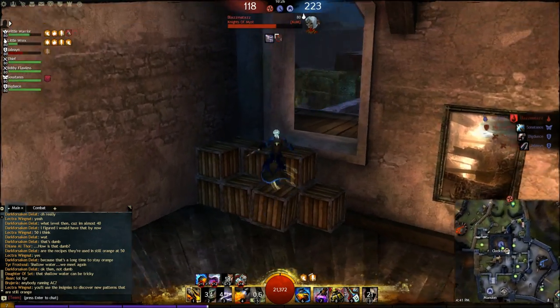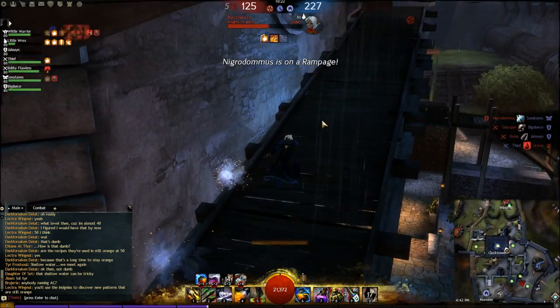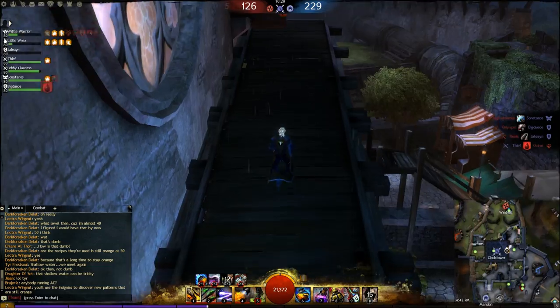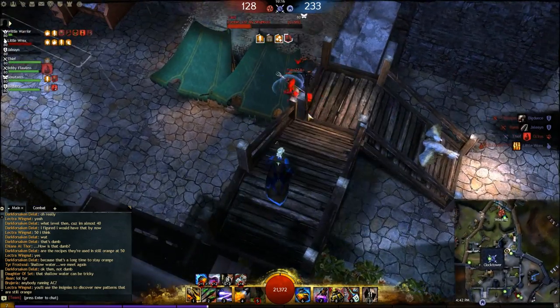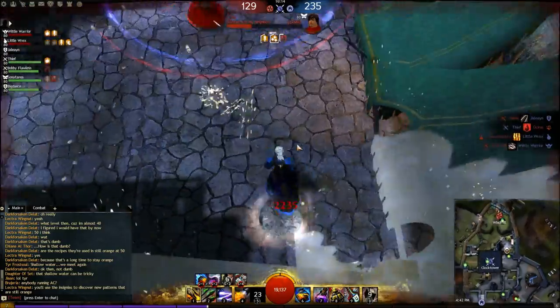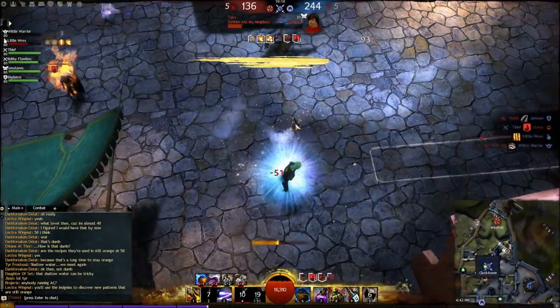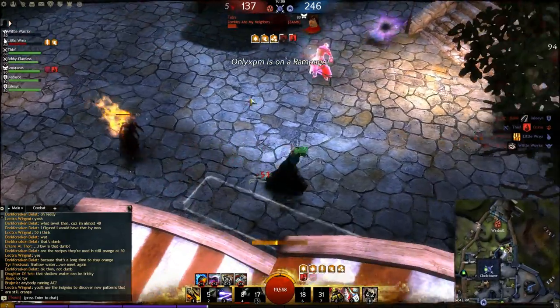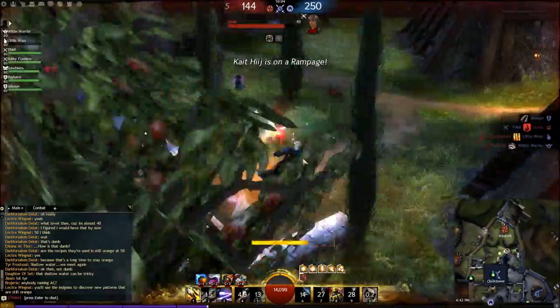The big thing with Guild Wars is choke points — if you know how to manage them you'll do a lot better. I go around Clock Tower, jump down, and follow the Mesmer to try to finish him off. The key takeaway from this build is bullet piercing — I'll admit this isn't my best game ever, but it has its moments and proves some points when I'm not getting focus-fired.